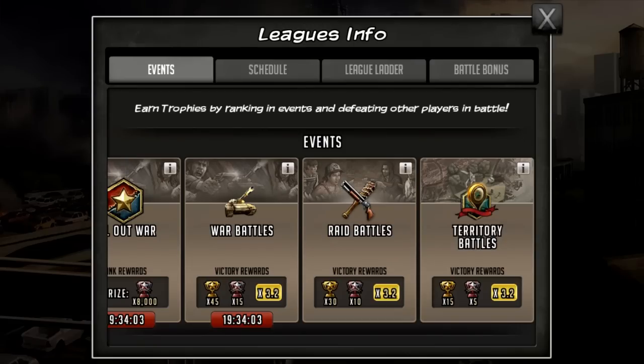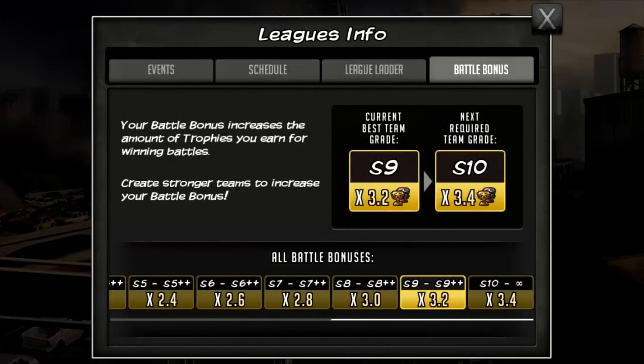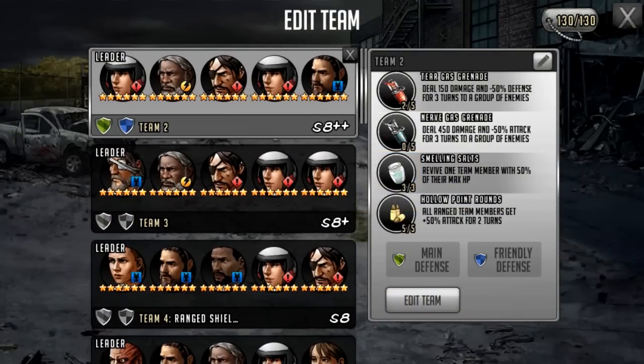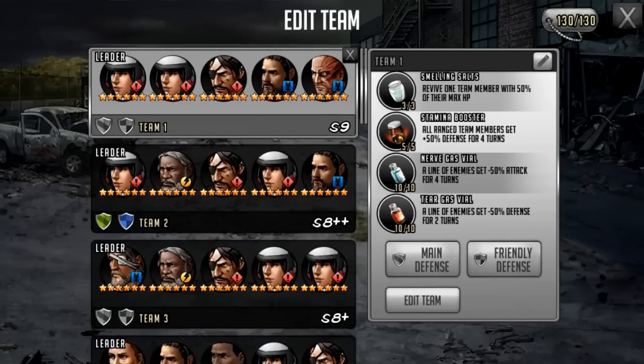To get the best team grade, all you have to do is make your best team graded setup your defense — just for like two seconds. You just make it your defense, come back to this screen, and your battle bonus on the right-hand side should change. If you click on it above League Store, it'll take you to this screen. My defense team is S8++ so I was getting a 3.0 multiplier. However, my attack team is S9, so I literally just made it my defense team for a second, went back to that screen, my multiplier changed, and then I changed it back. Simple as that — just make the best team you've ever made your defense team.